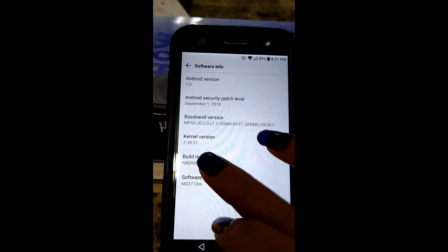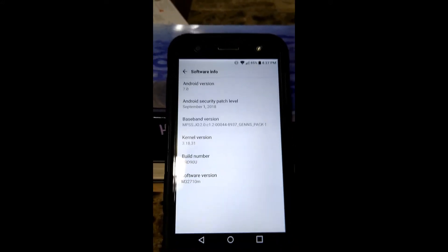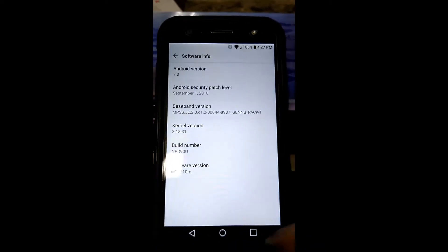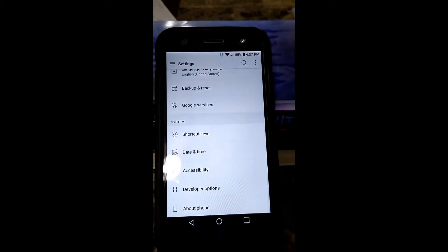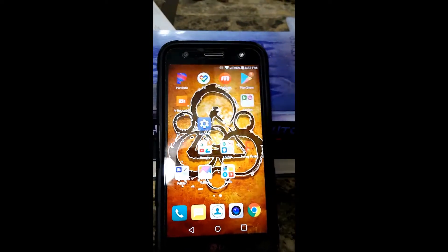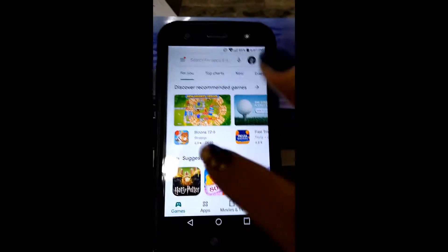Once you're in Software Info, do you see the Build Number? I need you to click on that nine times. That is going to open Developer Options. Once that is opened, let's back out of this for now, and then we are going to go to the Play Store.